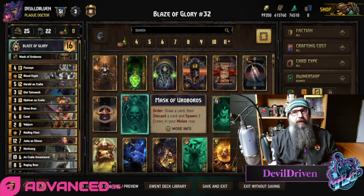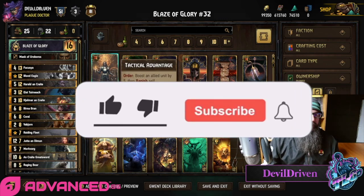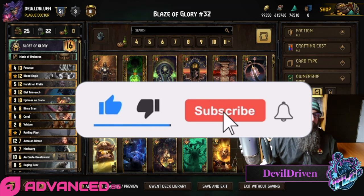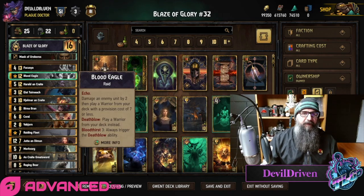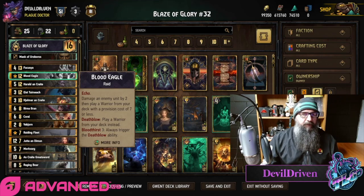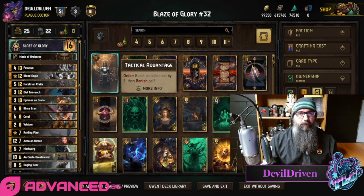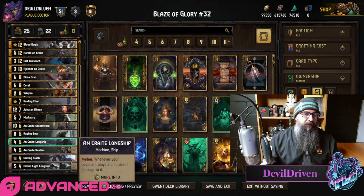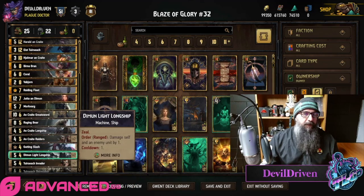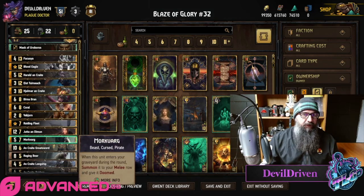Hey guys, what is up? I am Double Driven. Today's video is going back to our roots with some Skelliga Warriors. They got a little bit of a buff with Blood Eagle — it now actually triggers if you're giving that third unit Bloodthirst, which is really cool because sometimes it's tough to get all three of them at once. But if you get two, even with some pings from your Raider or a Longship, you can get that two-for-one maybe in one turn.